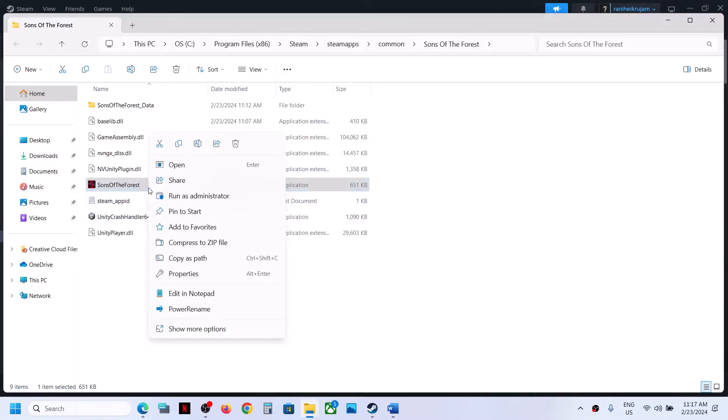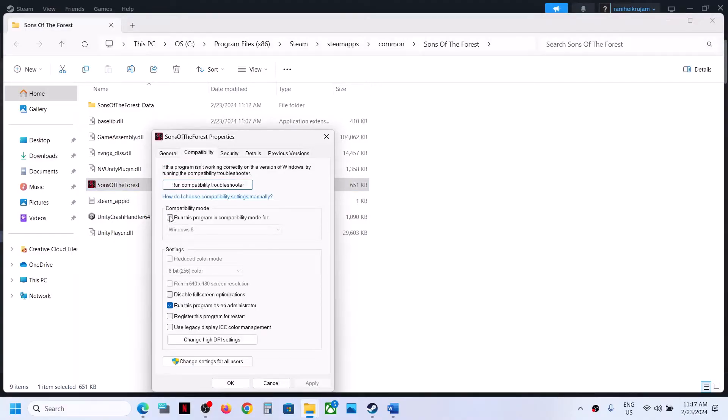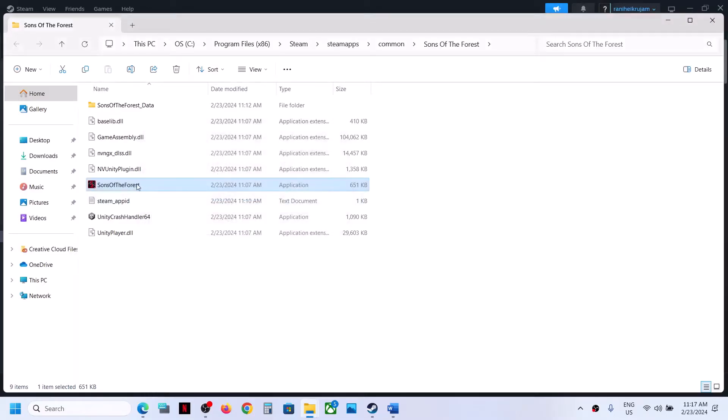If that does not work, right-click again, select Properties, and this time check the compatibility mode box and select Windows 8. Click Apply, click OK, double-click to launch the game.